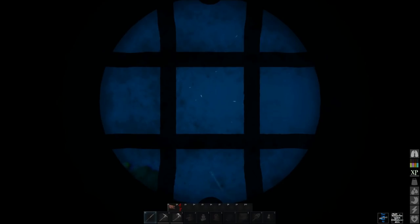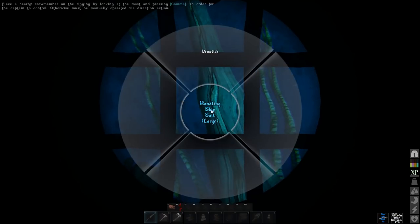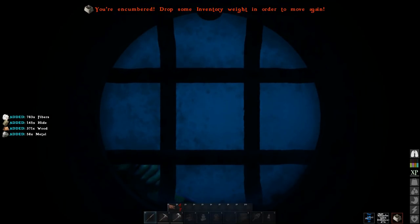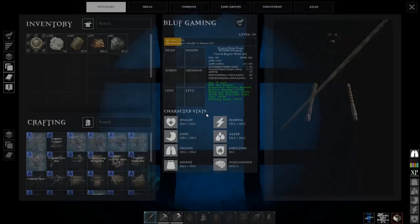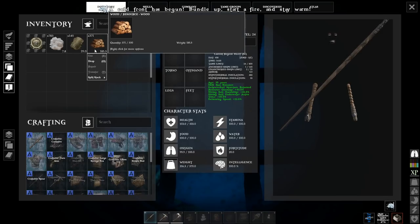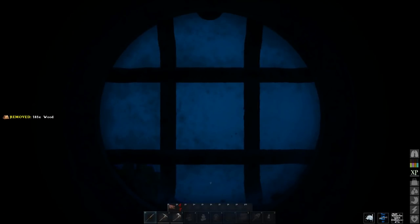You can see the mast of the ship now, and the way you plunder a shipwreck is not by harvesting it with any type of tool but by demolishing it. Normally demolishing a component of a shipwreck will give you back half of the materials spent to construct it, however if you've invested in some of those piracy skills you can increase that considerably. Because I did invest in some of those plundering skills I got nearly 75 percent of the cost of making a large speed sail, and unfortunately I'm now encumbered so I'm going to have to dump off something.